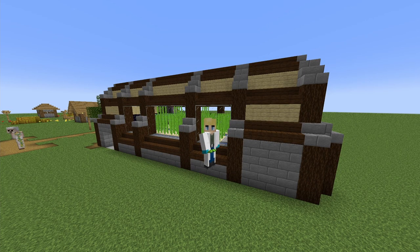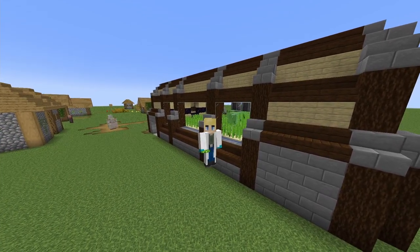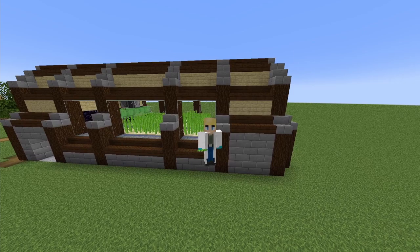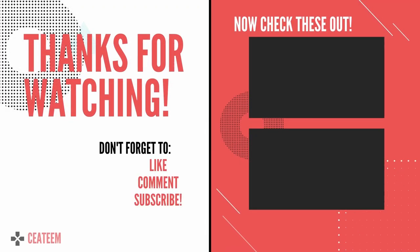So there you go, that's your flying machine sugarcane farm done. We really love this farm as making it bigger barely costs any extra resources. If you love it as much as we do be sure to leave a like, and if you would be interested in more Minecraft redstone tutorials, banner tutorials or Minecraft tips in general be sure to subscribe. Then as always thank you very much for watching and we hope to see you in the next one.